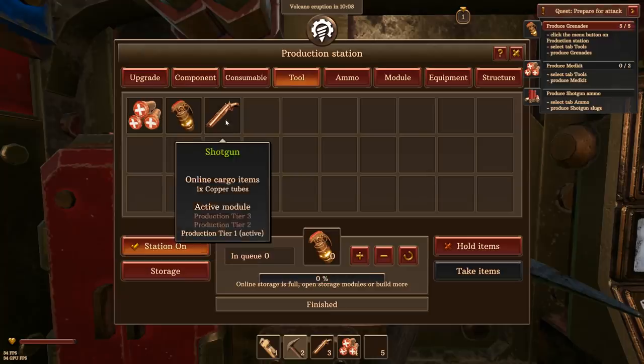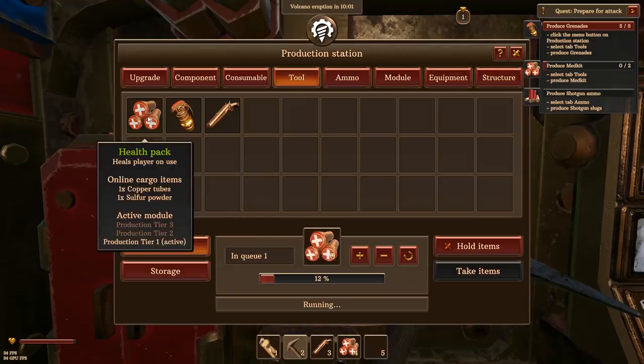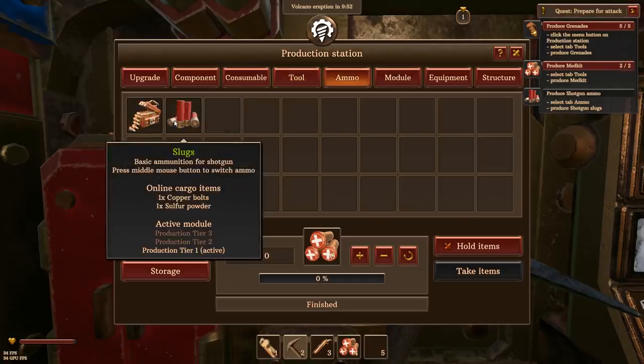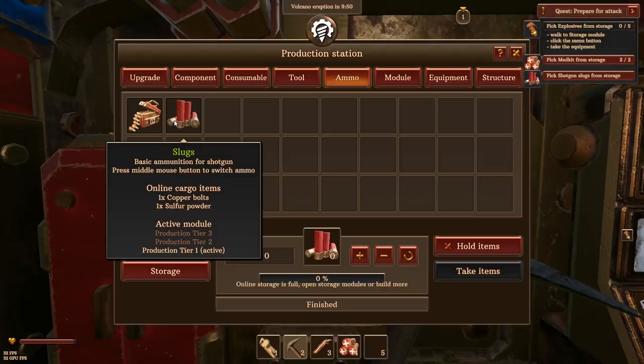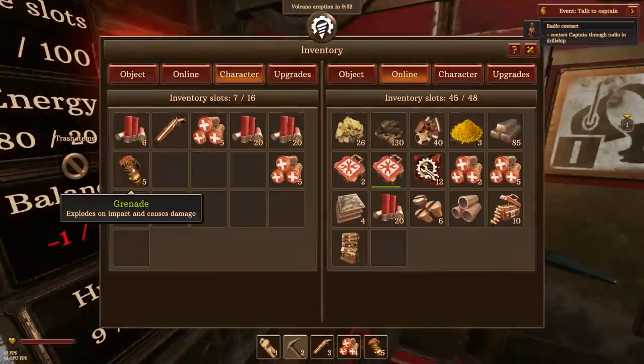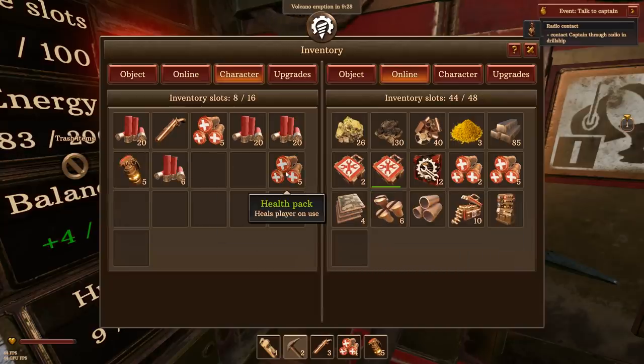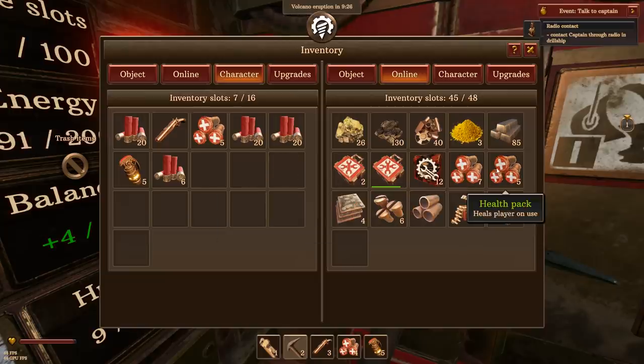These are obviously handheld grenades. I didn't know if I was putting them on my turret or what. I hope we have enough turret ammo as well. Produce med kits. So in tools, we have lots of health packs already, but I guess it's just teaching us where these things are. And shotgun ammo, which is in the tab ammo, and we got some slugs. So there we go. Pick explosives from storage - it looks like I already got the med kits and everything. So all we need is the explosives. It's always a good day when you have grenades to play with.